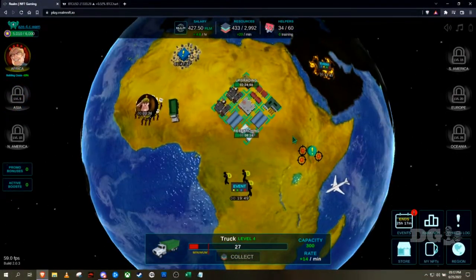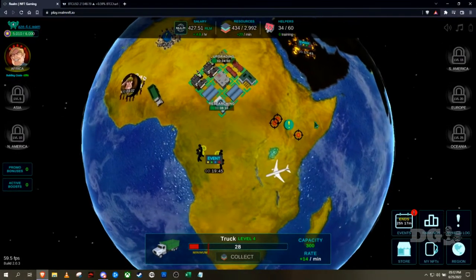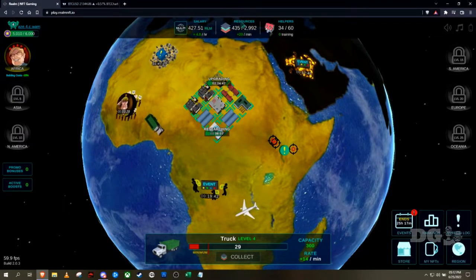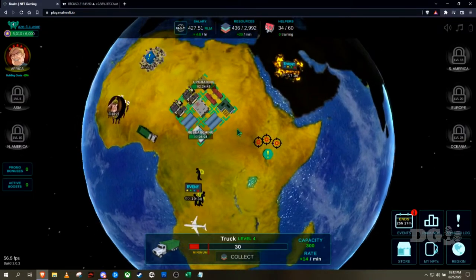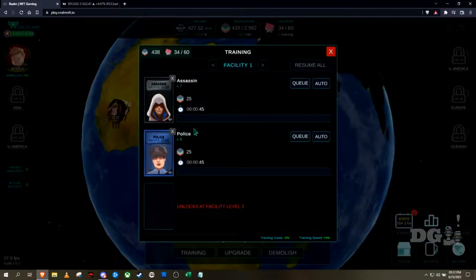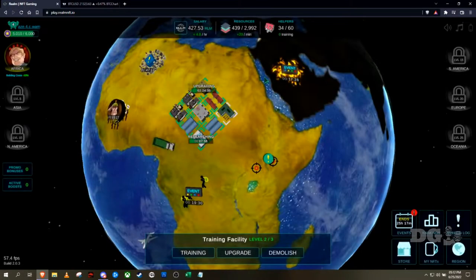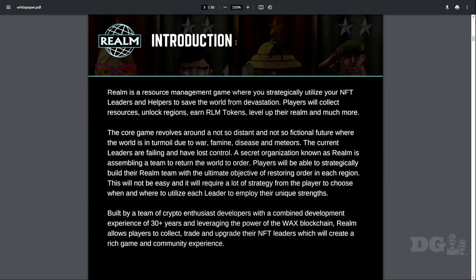Right now I've got a mission going here. There's one that's open but I've got to wait a few minutes — I need some more resources so I can grow some more helpers. Let's go over the white paper. This is a resource management game where you strategically utilize your NFT leaders and helpers to save the world from devastation.